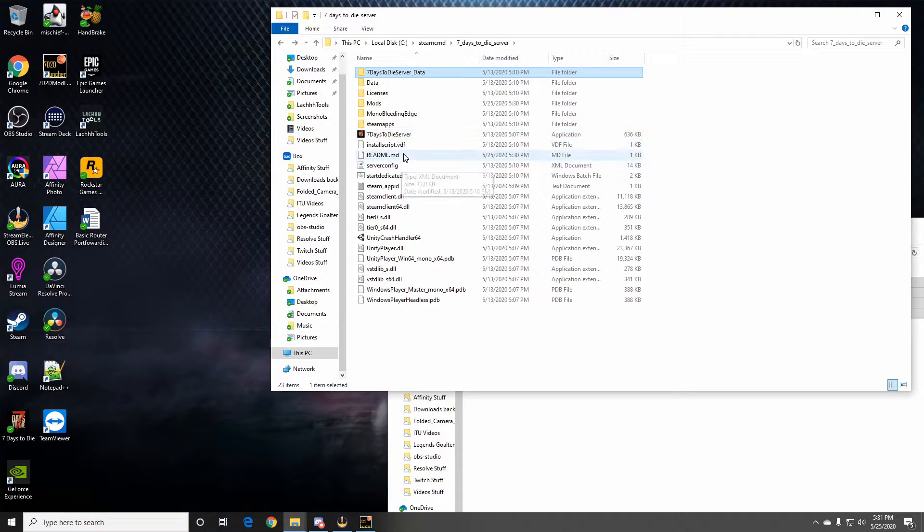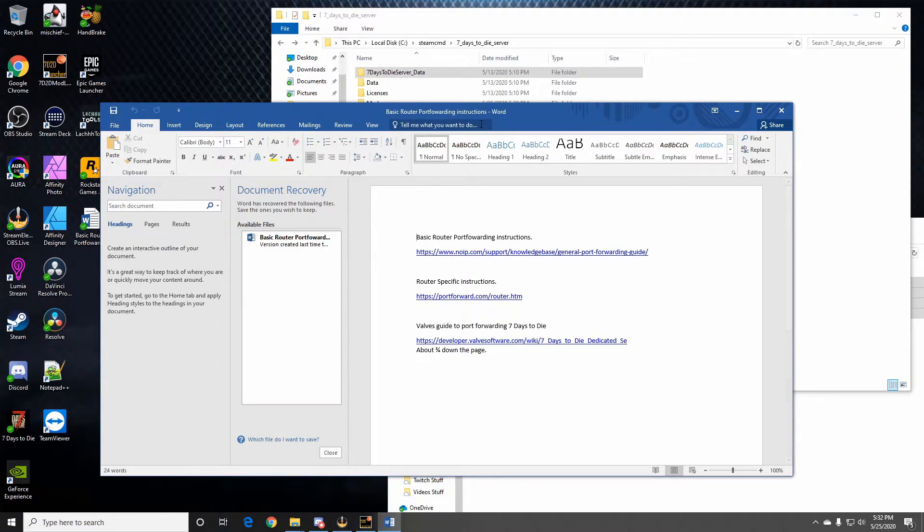At this point I can start my dedicated server and join it, but no one can join me. I would have to do some port forwarding in order to allow a friend to join my game — which is what we do with Cyber. He's on one computer, I'm on another, and our server is on a third computer. That's a whole different setup, but this approach works just fine if you're already playing. So now we're going to get into port forwarding.